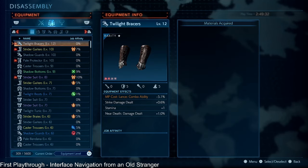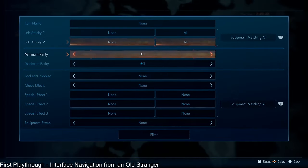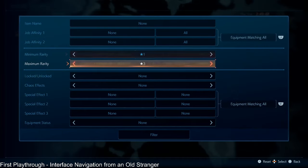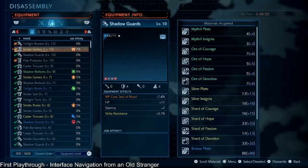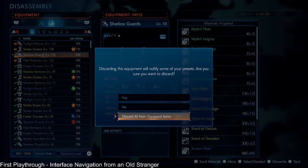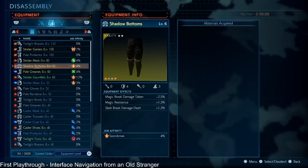The other thing you could try is if you just want to disassemble by rarity. You can press Square or X, go to Filter, and decide that you want one to three stars to show up, and select all of them. Press Square or X again, go to Select All, go down to confirm, and you can decide to destroy everything that you're not equipped with. And now you have some resources.